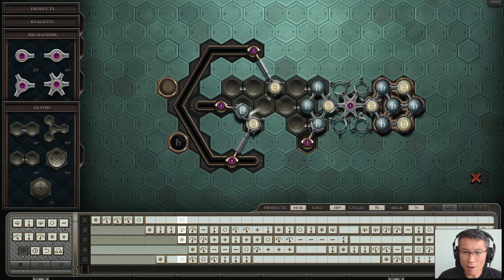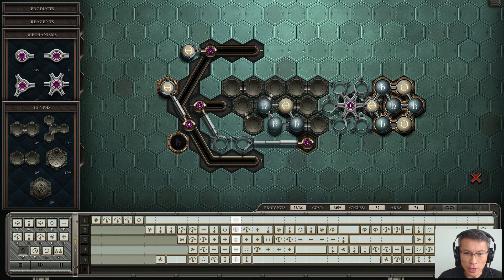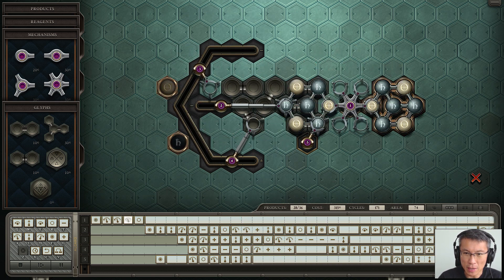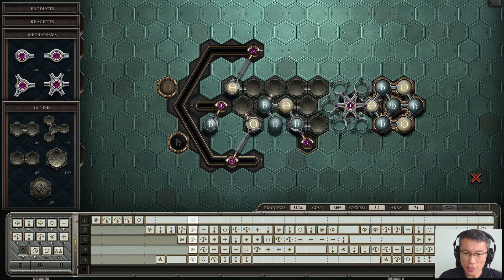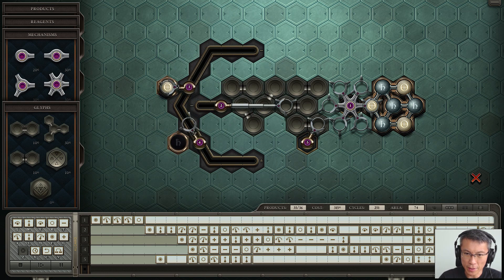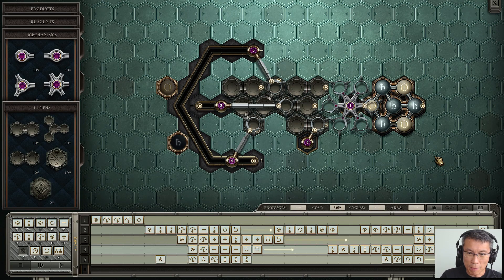Not the cheapest solution, nor the fastest, but I thought it was pretty funny to see two or three arms working in parallel and in tandem. I could do another video on how to make it better, maybe an improved version. But it's quite satisfying to see it hit the target number of products, which is 36. It's a solution nonetheless.